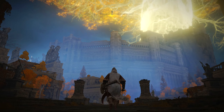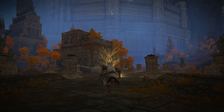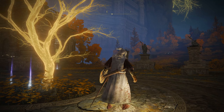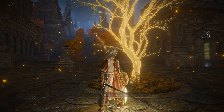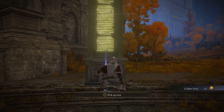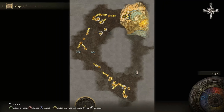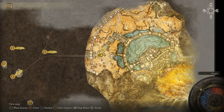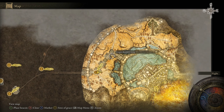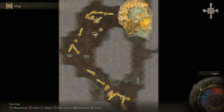Oh my god, this place is massive — there's an Erdtree! We're getting close. Since we're here, let's save this area — Capital Outskirts. Lost grace. Gold seed — I'll take that. What is this? A map — we got a freaking map! A new map. So that's how you update it — you just gotta find maps in these different areas. Oh my god, look how huge this place is. So we have to go through here. In order to find maps I just have to go into different areas and find a map fragment.